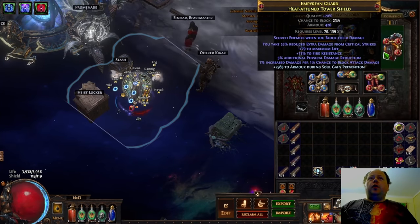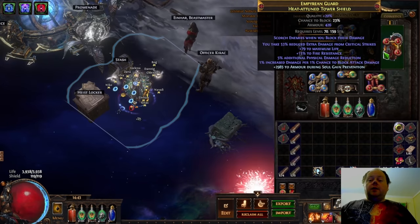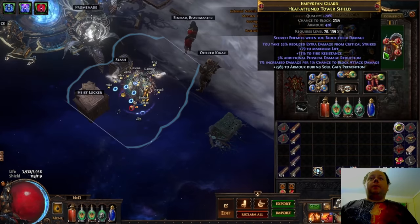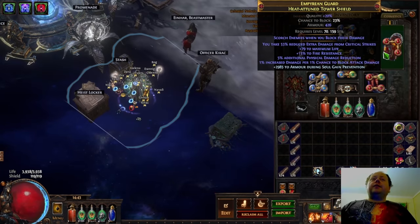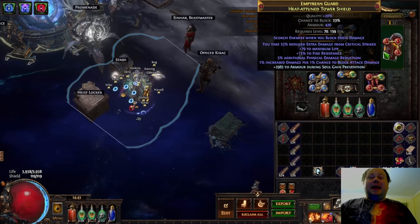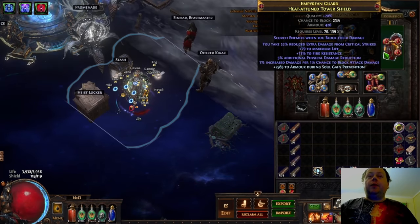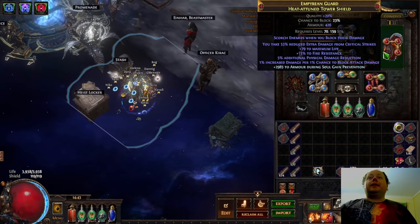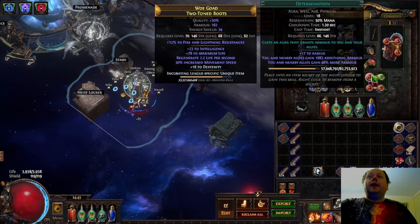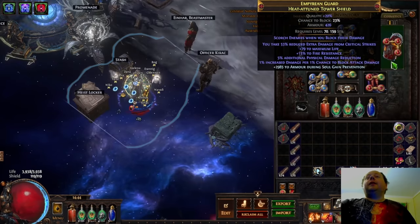I actually hit a fairly good mod when I Conqueror Exalted it — I used the cheapest Conqueror Exalt available, a Crusader Exalt at 50 Chaos — and happened to hit '1% increased damage per 1% chance to block attack damage,' which is a really good roll. Also notable is the 29.85 to armour during Soul Gain Prevention mod, which is amazing on this build. You're at your most danger when casting Vile Fireball or just after casting it, so that extra defence is really solid. The first hit after Soul Gain Prevention triggers Cast When Damage Taken Molten Shell, and an extra 3,000 base armour makes that Molten Shell significantly better.